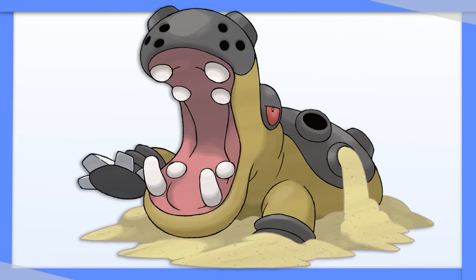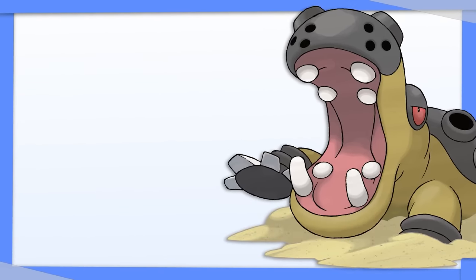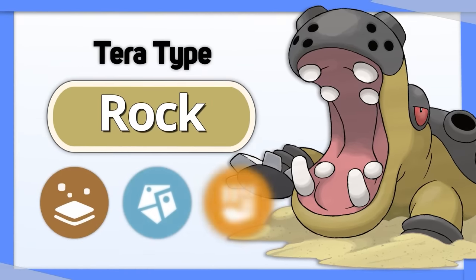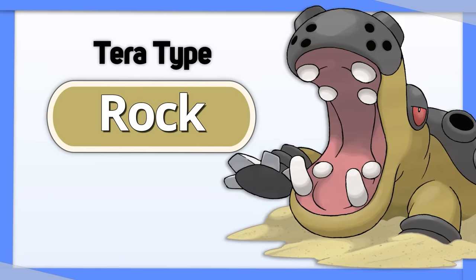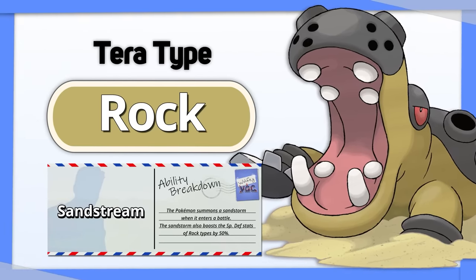Hippowdon: as a defensive Pokemon that's only weak to Water, Grass, and Ice — you guessed it — Tera Steel. Alternatively, you could actually make a case for Tera Rock. Though it does add some weaknesses, it gives Hippowdon a Special Defense boost in the sand and improves its offensive capabilities.